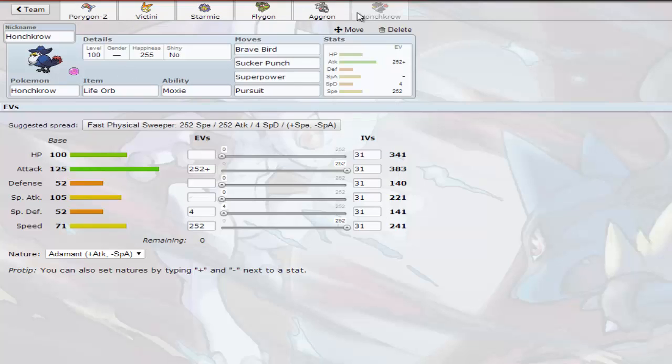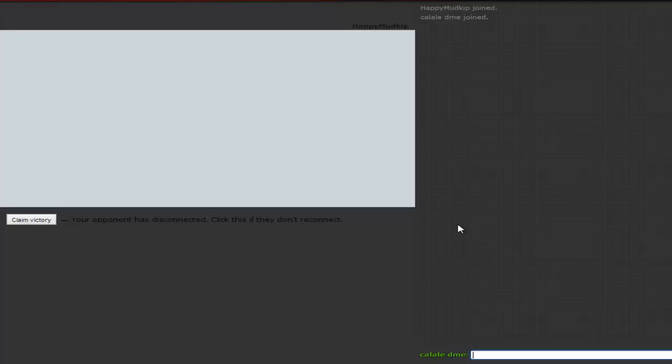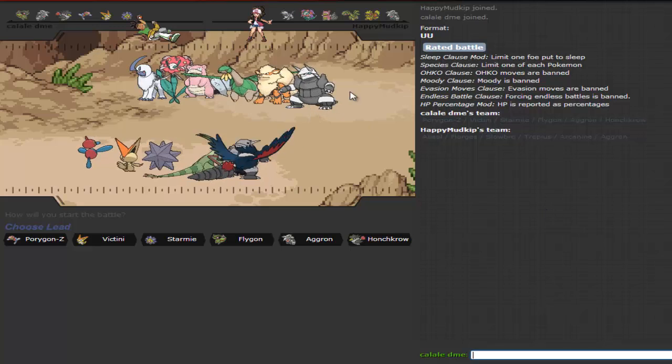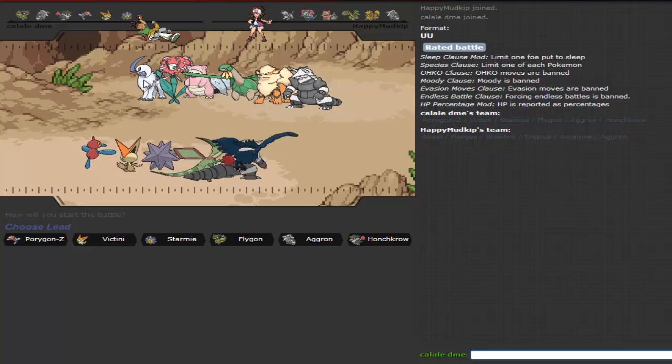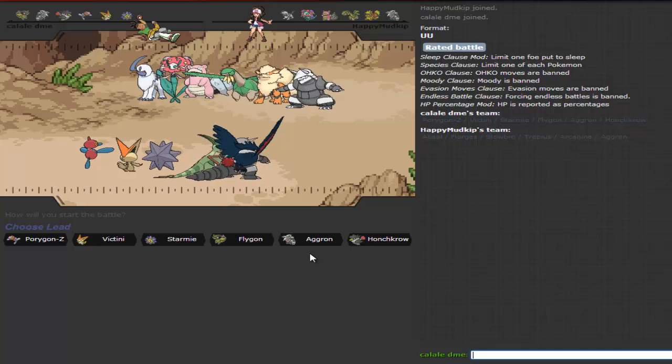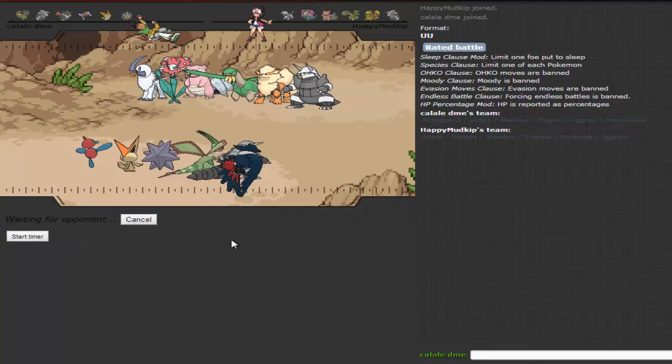This is a kind of slow team barring Flygon and Starmie, so let's see how we can do. I'm going to click Battle — pretty sure I haven't gotten a UU battle on this account so we're starting straight from the bottom. Looking at this guy's team, he's either got Mega Aggron or Mega Absol. I'm assuming Mega Absol, and I think I'm going to lead with Flygon.